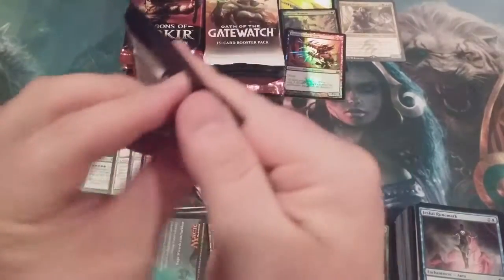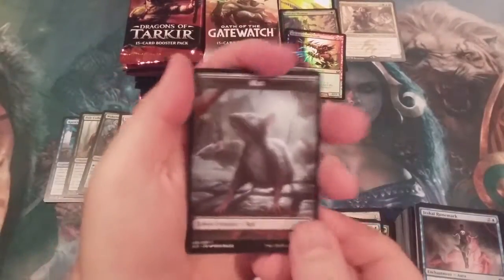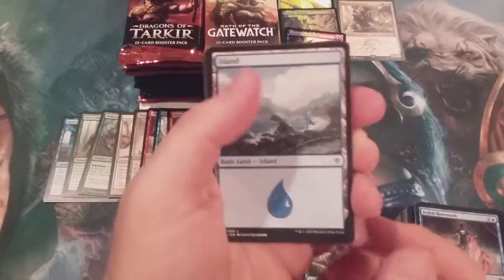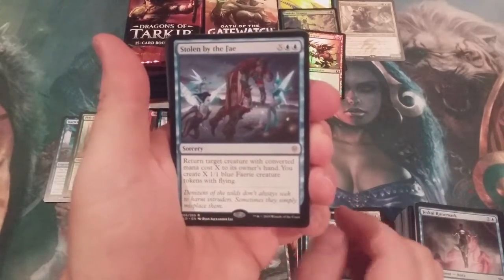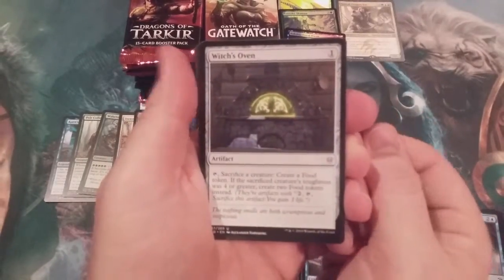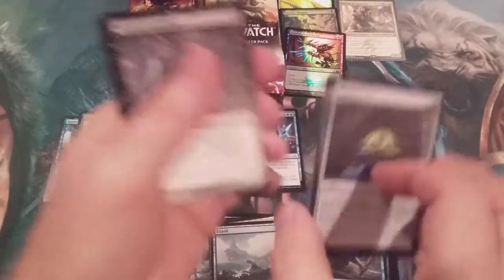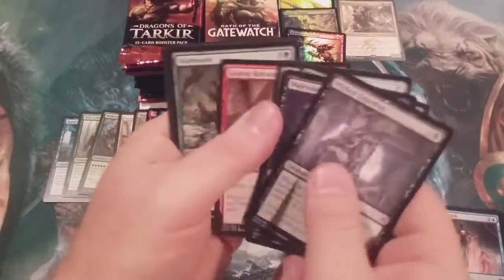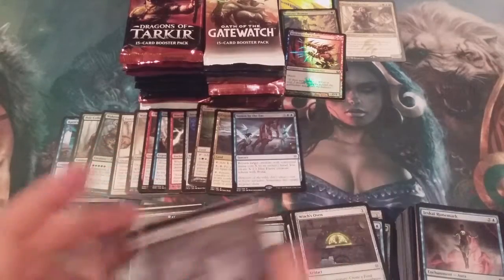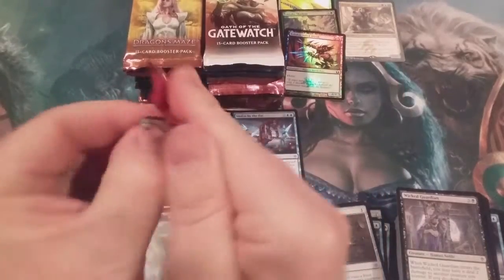Throne of Eldraine. Got to love that Rat Token. Stolen by the Fae, Witch's Oven, Beanstalk Giant, and the Archon of Absolution round out our Uncommons. One third down, two thirds to go.